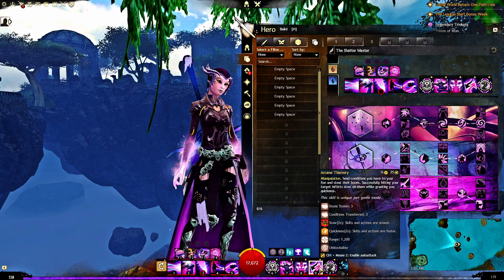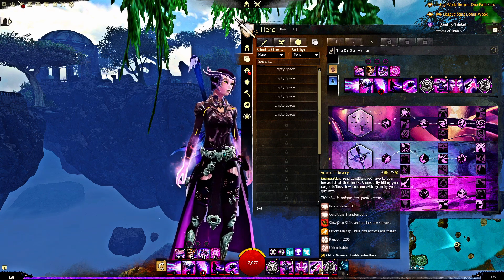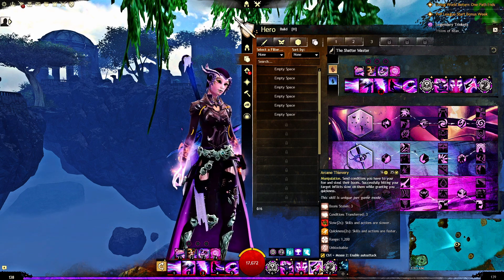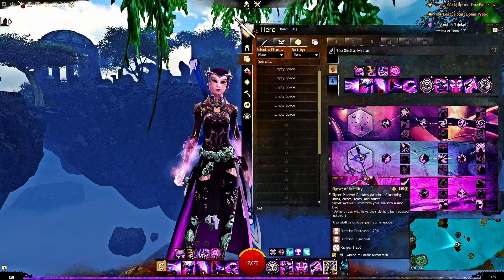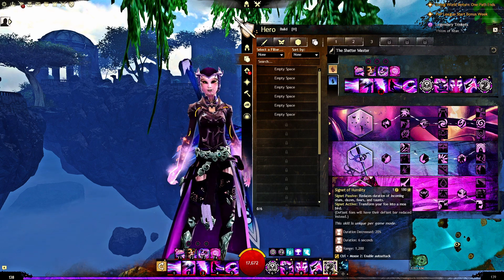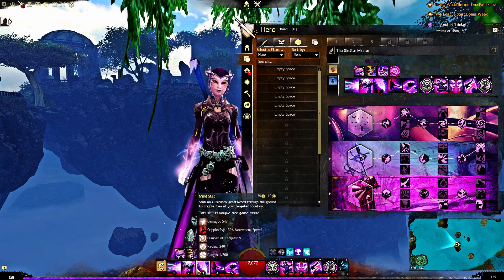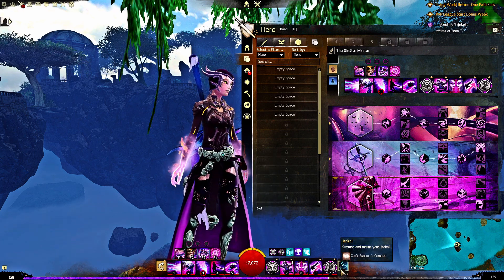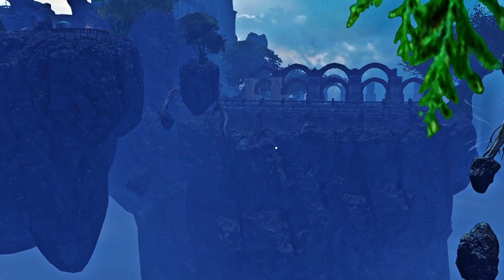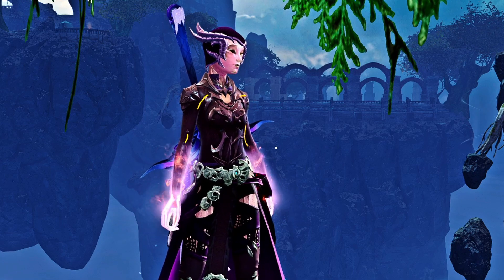For my final utility, Arcane Thievery — this is my only access to a condition clear and also boon stripping. I want to point out that this build could have some trouble fighting some condition builds, but Arcane Thievery is on a 25-second cooldown so you get ample use out of it. For my elite, I'm taking Signet of Humility. Moa is a lot of fun on a core build — Moa-ing people and then just bursting them down with a four-two-three into a Mindwrack is wonderful. Now we're going to hop over to the gameplay section!